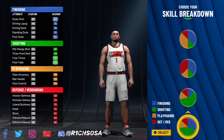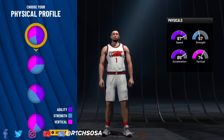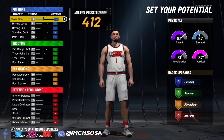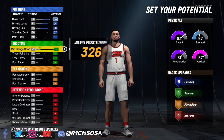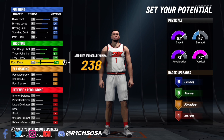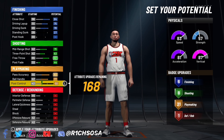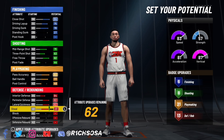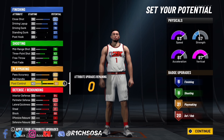The first build is going to be called the Two-Way Pass First Wing. We're going to make this build under the small forward position, then pick the pie chart split right down the middle with playmaking as well as the defensive end. Please follow along exactly with what I show — I don't want anybody getting a different build name from changing stats. We're going to get six finishing badges, eight shooting, 21 playmaking, and 20 defensive badges.